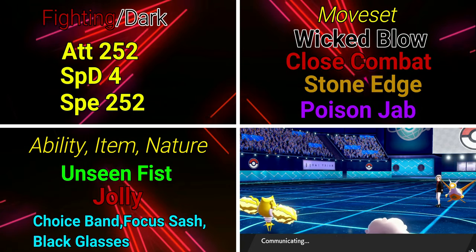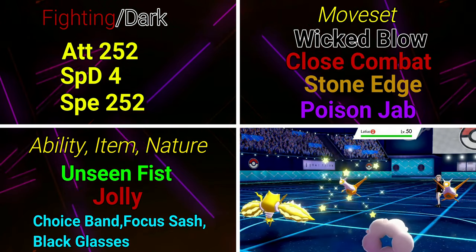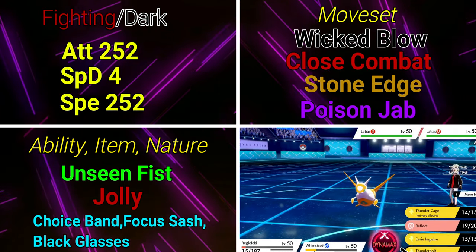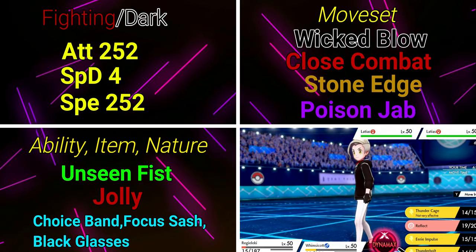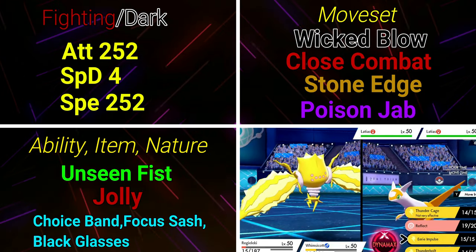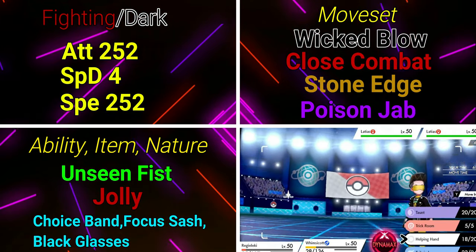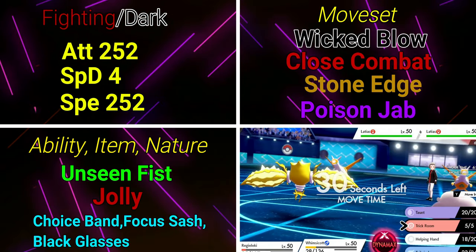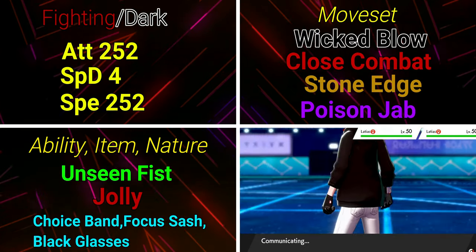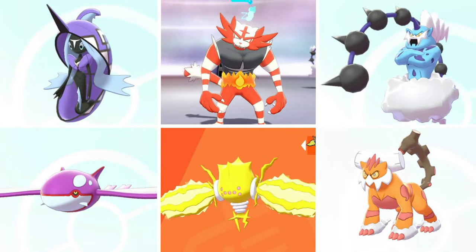For ability and nature we're still running Jolly, though you could go Adamant if you're pairing with something like Regieleki using Electroweb to reduce the opponent's speed. Same items as before — Choice Band, Focus Sash, Black Glasses, or Life Orb — and I generally stick with Choice Band or Focus Sash depending on team composition.